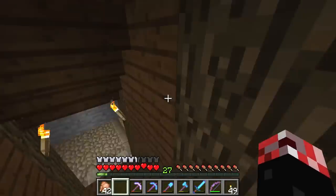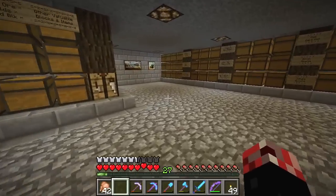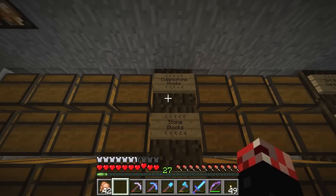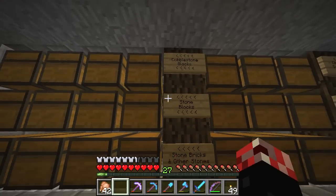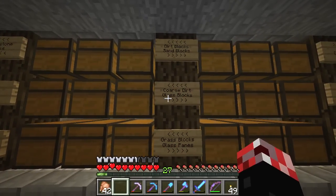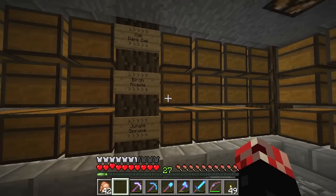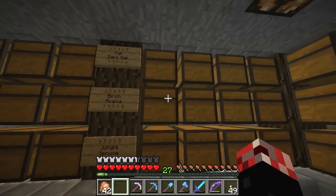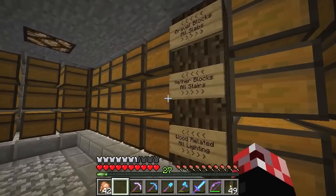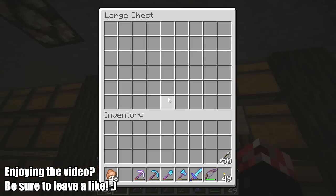If we hop down underneath the water, what we have here is a massive storage area - it is ridiculously large. For now I've only got signs here. We've got cobblestone blocks and stone, stone bricks, other kinds of stone. I do intend on replacing these with item frames for a more visual representation of what's in each chest. We've got nether materials, gravel, slabs and stairs, end-related blocks, underwater monument blocks, and potion ingredients.